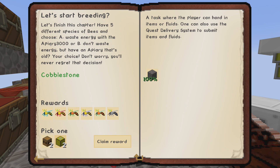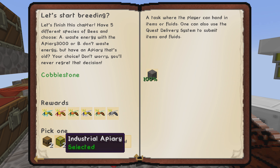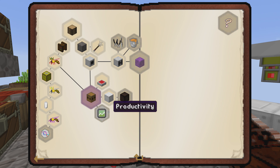So let's finish this chapter: have five different species of bees and choose — waste energy with Apiary 3000, or don't waste energy but have an apiary that's old. Your choice, don't worry, you'll never regret that decision. This is the big question and I'm going to leave it up to you folks. I've decided to only do two episodes this week because I want your feedback. We can go the more traditional route with the standard Forestry apiary, or use the Gentistry industrial apiary. Comment down below and let me know — I need to study bees pretty hardcore myself.